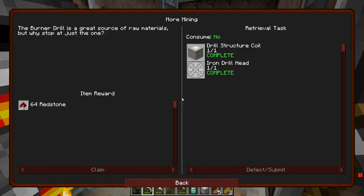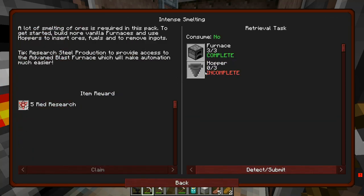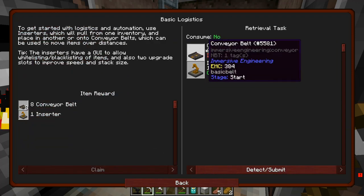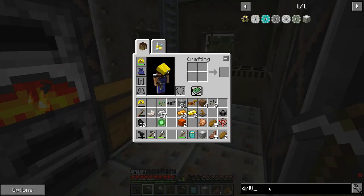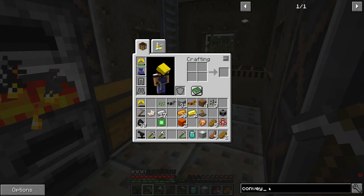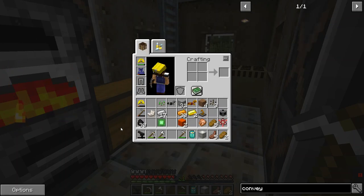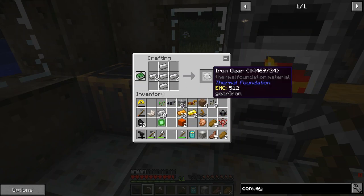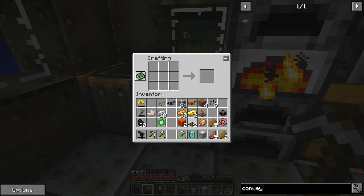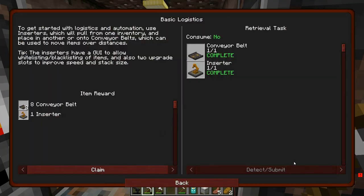We did have another quest that we should look at, and that should be pretty easy. We can either do something with hoppers or make a conveyor belt, because we already got an inserter earlier. Let's just have a quick look. Conveyor belt — what does that take? That takes two iron and an iron gear. Not so bad. We will have one iron gear. And there we are — that should complete that quest. Thank you very much.